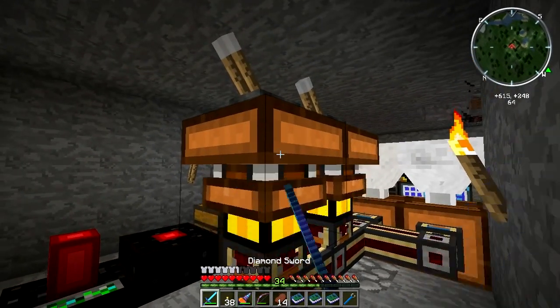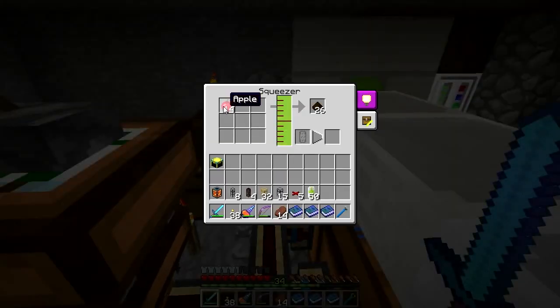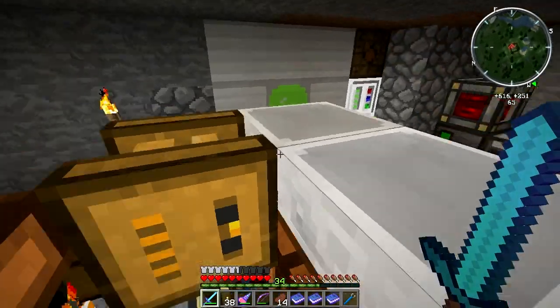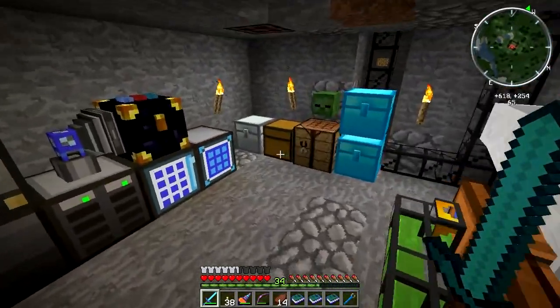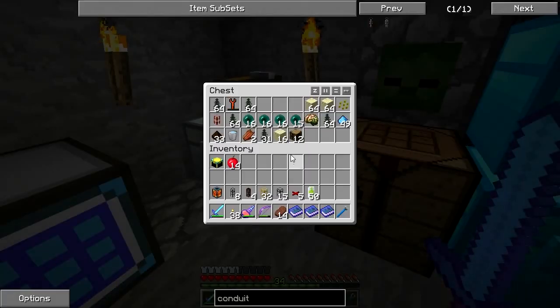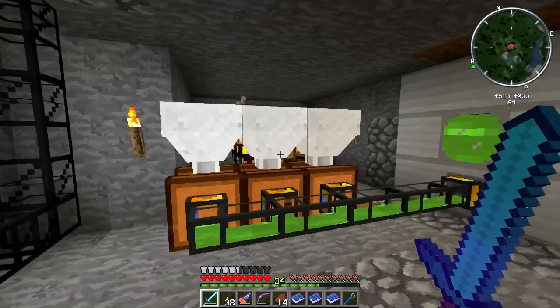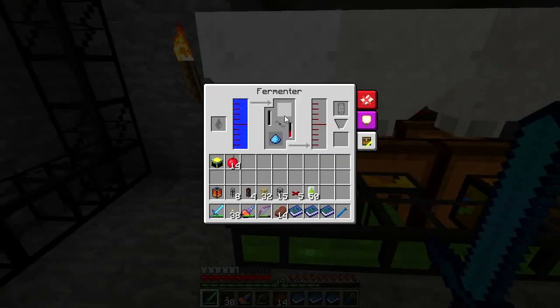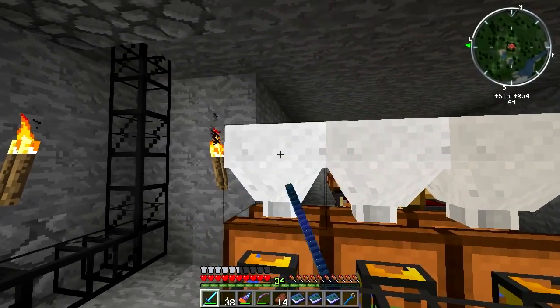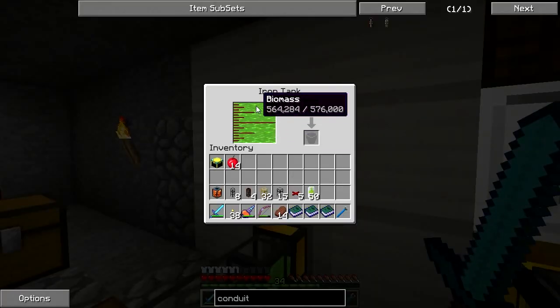I've got a couple of biomass engines here, and then this leads into a squeezer. This is taking the apples from the tree farm and turning them into apple juice, which I can then use for a variety of different things. I've also got three fermenters set up here with hoppers on top for filling them up with saplings to automate it a little bit.